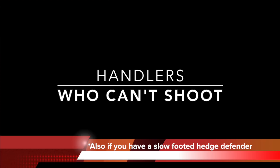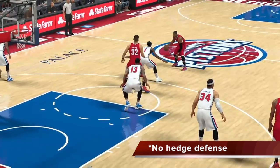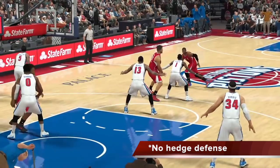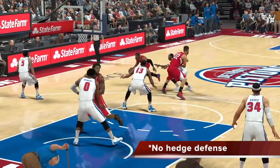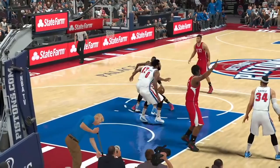We'll begin by studying handlers who can't shoot, and also if you have a slow-footed big man as your hedge defender. In a situation like that you want to run the lower hedge defense. You can see Markieff Morris running the lower hedge defense against Chris Paul and Blake Griffin. He's going to stay back, drop back, stay in Chris Paul's lane, keep dropping until Reggie Jackson picks Chris Paul up. The weakness is that Blake is wide open, so if it's a screener who can pop, this defense is not the way to go.